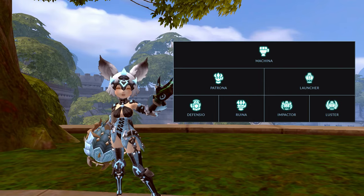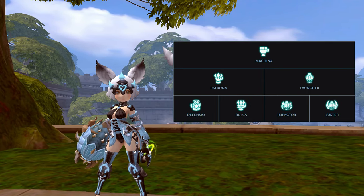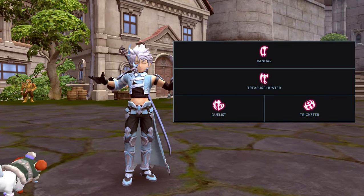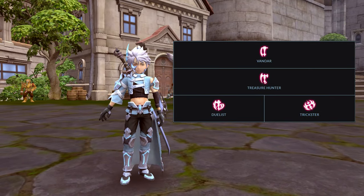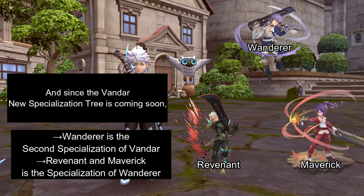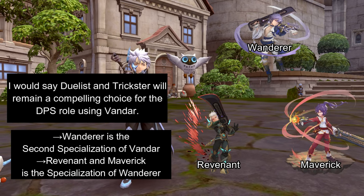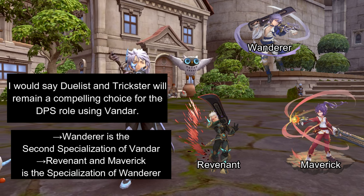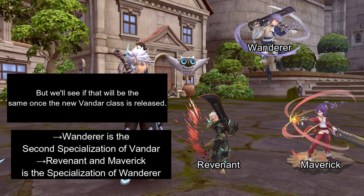For the Machina class, my top pick would be Ruina, then followed by Impactor, Defensio, and last as Luster. And for the Vander class, my top pick would be Dualist, then followed by Trickster. Since the Vander new specialization tree is coming soon, I would say Dualist and Trickster will remain compelling choices for the DPS role, but we'll see if that will be the same once the new Vander class is released.